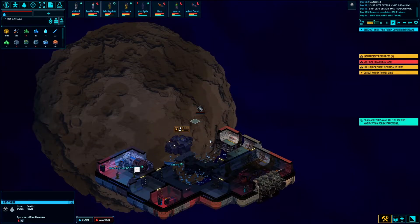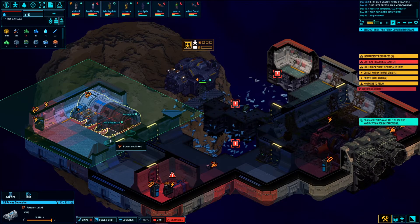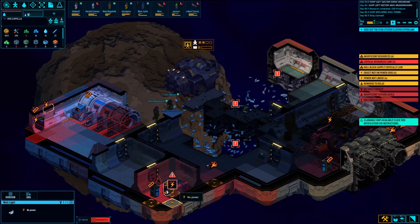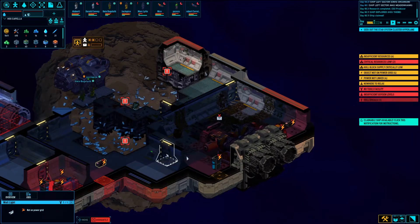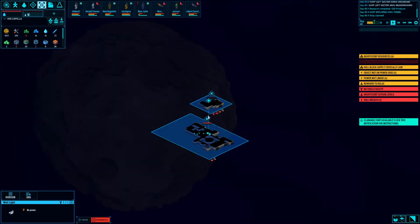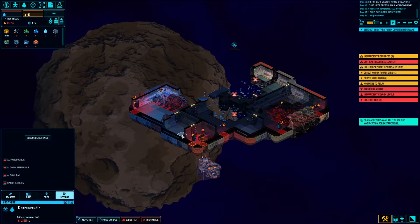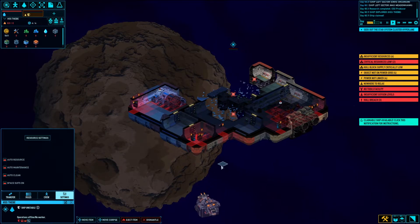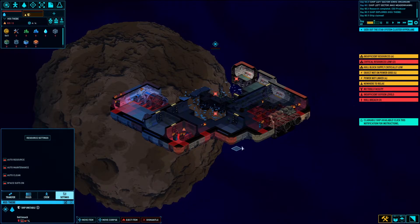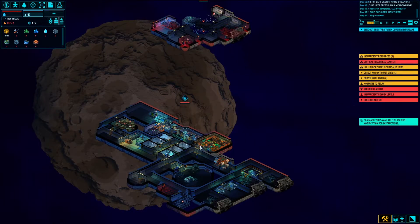If you didn't know — if you abandon a ship, you only get scrap, like anything. But if you claim it, now you can dismantle these and regain all the stuff. So we're going to go ahead and dismantle everything on this ship the old-fashioned way. A little pro tip: if you come in, click on this, go to settings, turn off auto-clean and turn off auto-resource. That way they won't deliver anything and you don't have to worry about feeding it energy rods and having them go to waste.